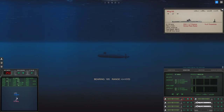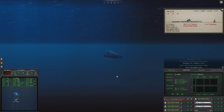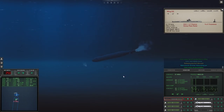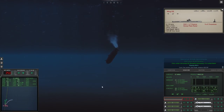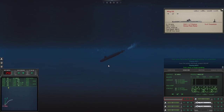Shoot tube one. Aye sir. Con, sonar — launch transient from Sierra 1. We came out of her baffles. We are cavitating. Passing 300 feet — I think we're going to be okay. Fire control, we've lost the wire. Passing 400 feet. Con, sonar — no longer cavitating. Passing 500 feet, passing 600 feet.